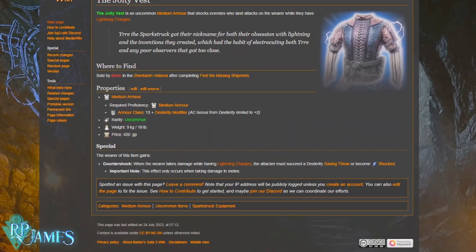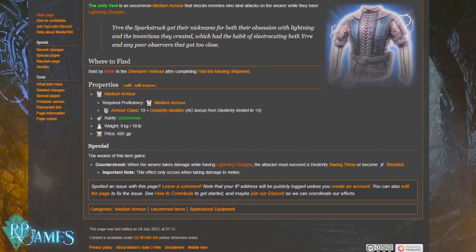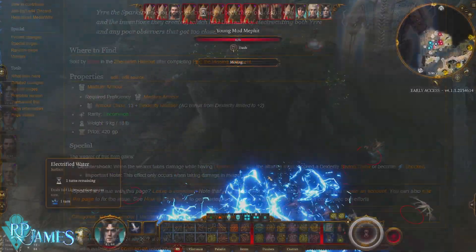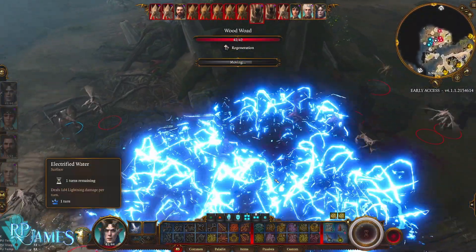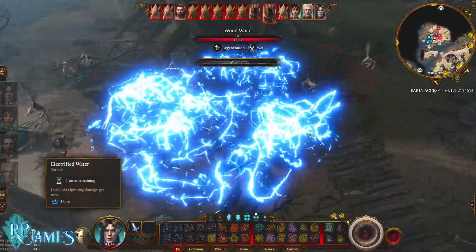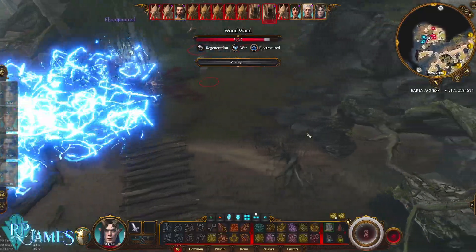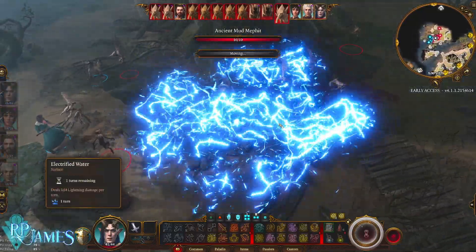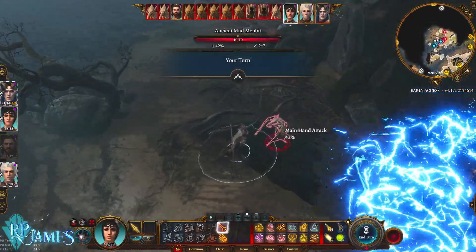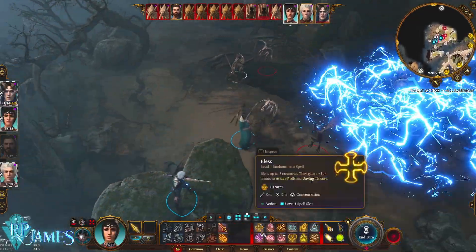The Jolty Vest. This is a medium armor, and what it does is that every time the wearer takes damage while electrified — while you have lightning charges — the enemy that attacked you is going to have to throw a Dexterity saving throw, and if they don't pass it, they are going to become Shocked, meaning they are going to be open to you dealing that much more damage to them.